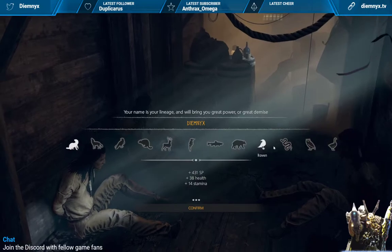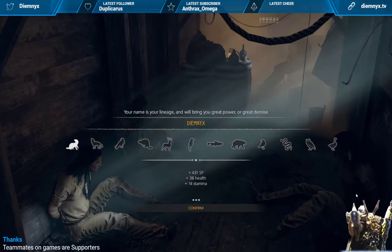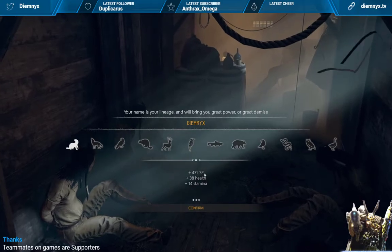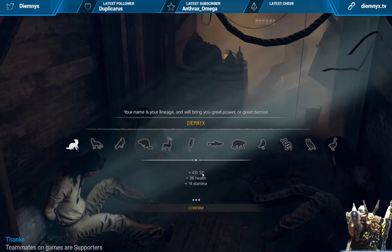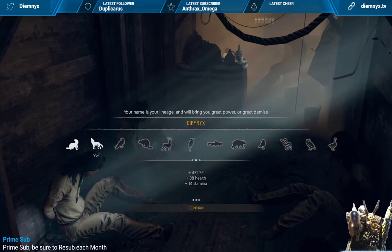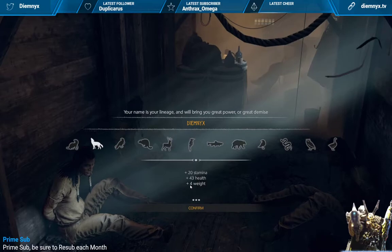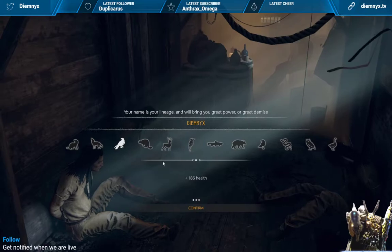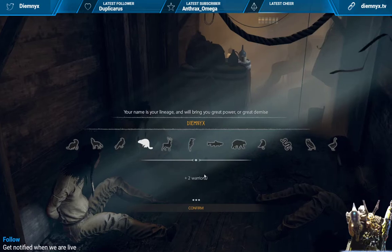So we have the totem options: otter, wolf, eagle, beaver, deer, woodpecker, salmon, bear, raven, snake, owl, goose — you always have those. When we look at it, we have SP, which is skill points that allow you to upgrade your character. You also have health, stamina, and weight, which is your carry weight — how much you can carry.